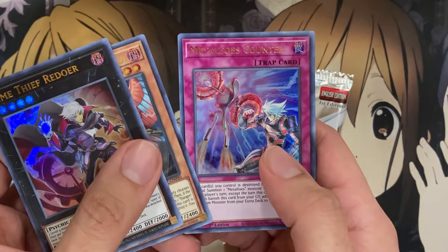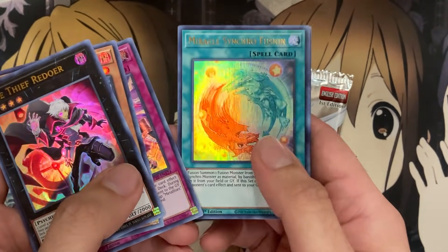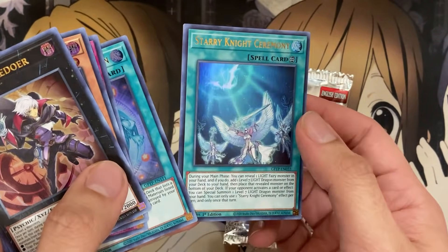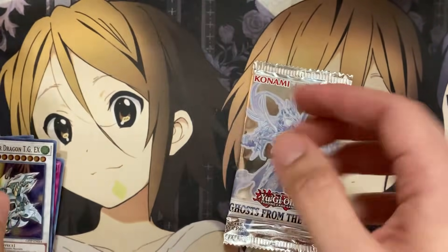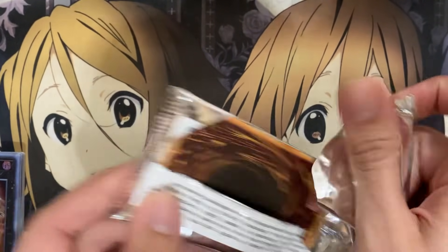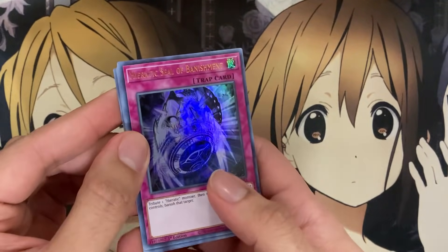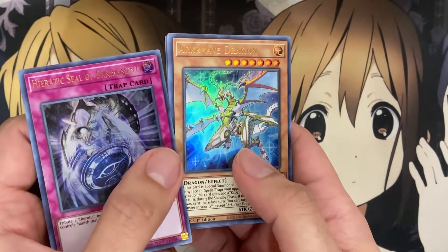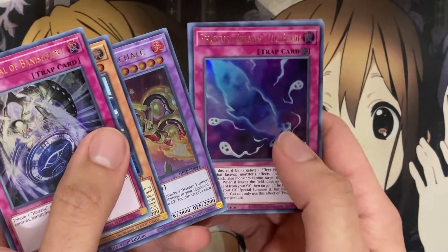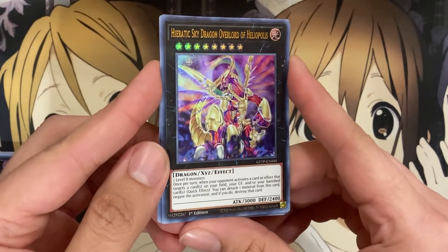We have an ultra rare Time Thief Redoer, Danger! Thunderbird, Metal Foes Counter, Miracle Synchro Fusion — I think this might be the first foil reprint for that card — and Starry Knight Ceremony. Last pack from this box: Heretic Seal of Banishment, Arc Brave Dragon, Metal Foes Orichalc, Phantom Knights of Fog Blade — a good reprint.